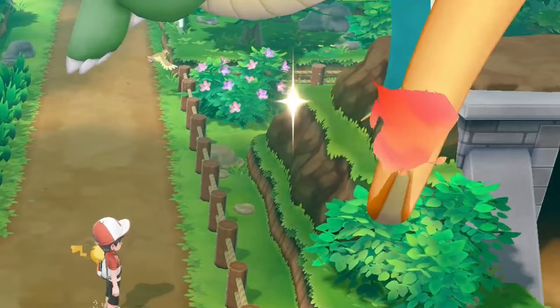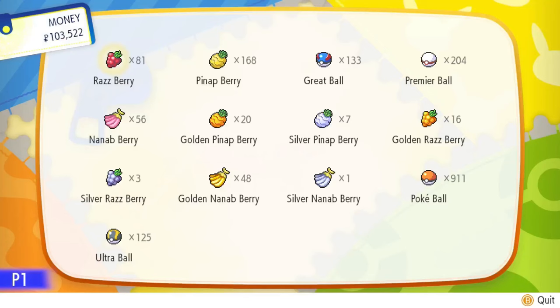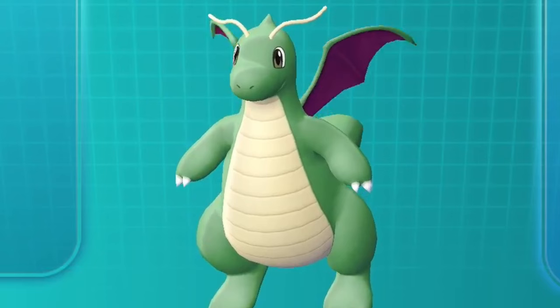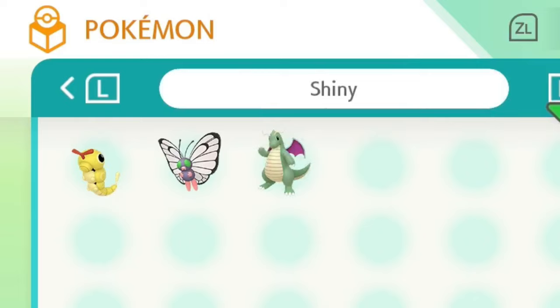So instead I decided to go back to the route above Viridian and just kind of reset it to see if a Dragonite or Charizard would spawn. And that's right - we got a shiny Dragonite merely minutes after giving up on the Sandshrew hunt. This is one of the coolest shinies in the game, and it's maybe one of the most common because you can see it on so many routes. Also, this shiny is underrated. Three really cool shinies in like an hour and a half - I will take it.